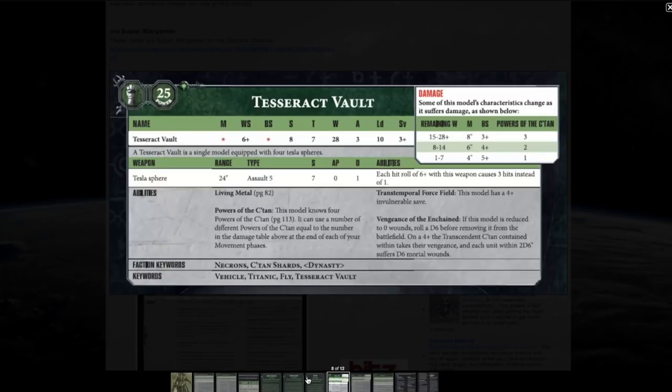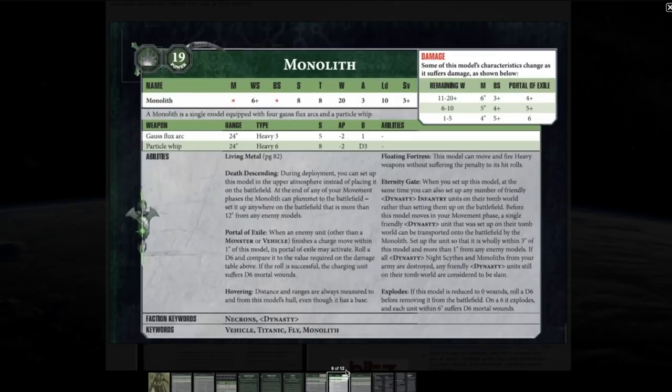The Tesseract Vault is a beast with 28 wounds — think of it like a Baneblade or Stormlord — with Strength 8 and Toughness 7. You don't see a lot of these played, but maybe with these new rules more people will give it a go. The Monolith, on the other hand, you used to see tons of in third through fifth edition; now the Necron army has branched out into Night Scythes, Tomb Blades, Triarch Stalkers, Doom Arcs, and War Barges, so there's far more vehicle variety.